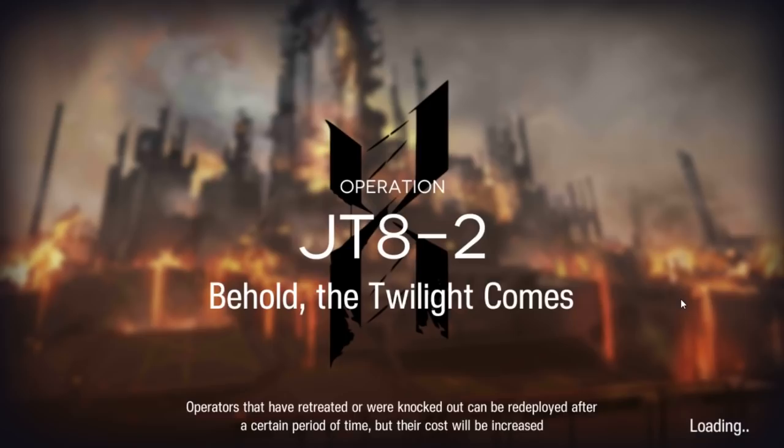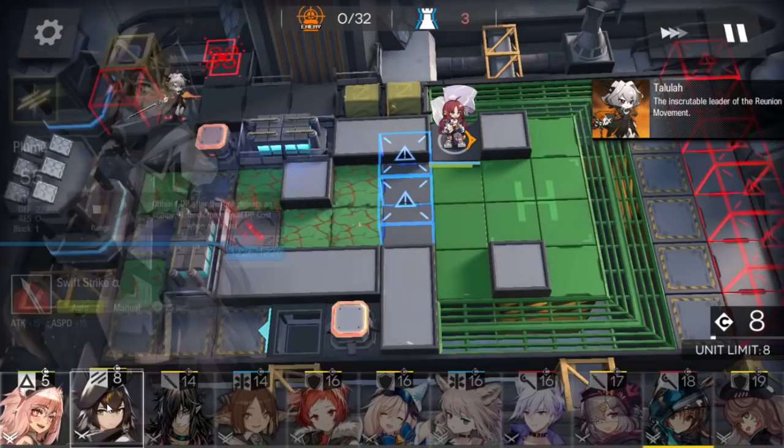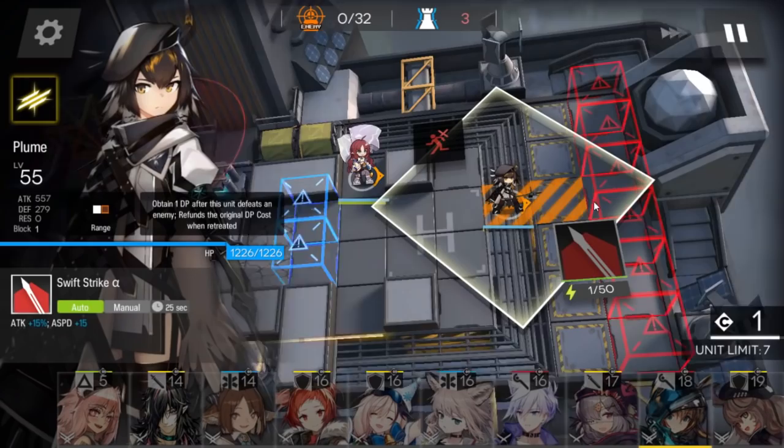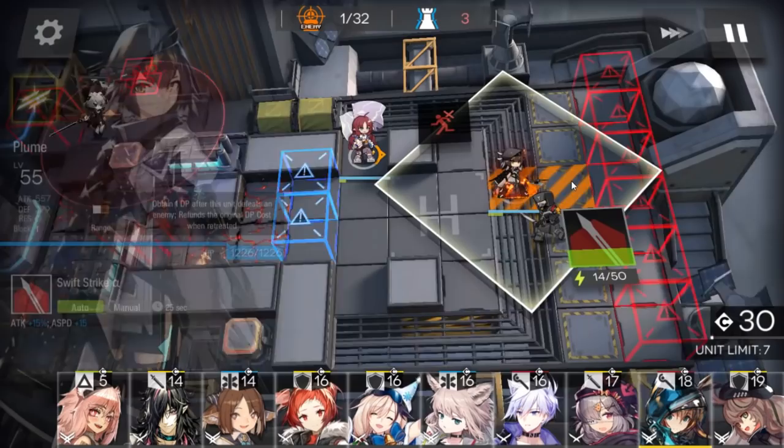One thing about Tallulah is that every 20 seconds, she will ignite the last operator you deployed. If that operator is already ignited, then she will ignite the other one - the previous one. So, deploy the Sunflower Vanguard here and the single block Vanguard here. This single block Vanguard will take the ignite, and we will retreat her. That's why single block Vanguard - because we can get the DP back.